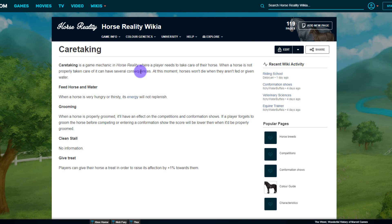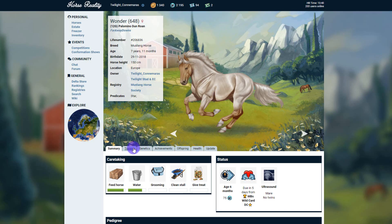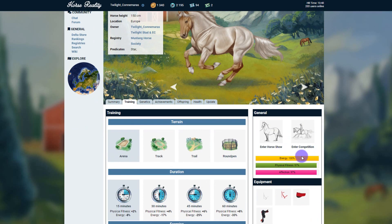When a horse is very hungry or thirsty its energy will not replenish. So if we go back to Wonder here and click on training, this is where we can see in the general tab — if I was not feeding or giving her water there's a chance that her energy would just stay where it is and not replenish the next day.